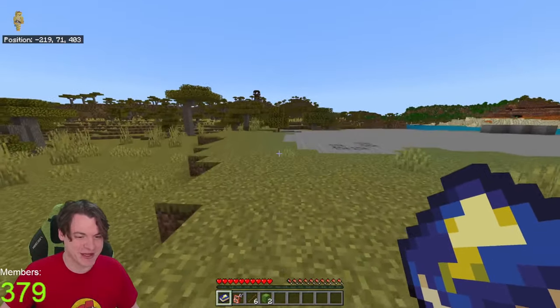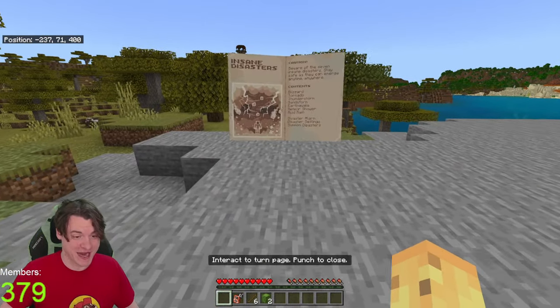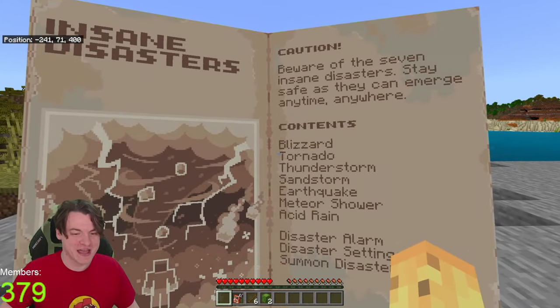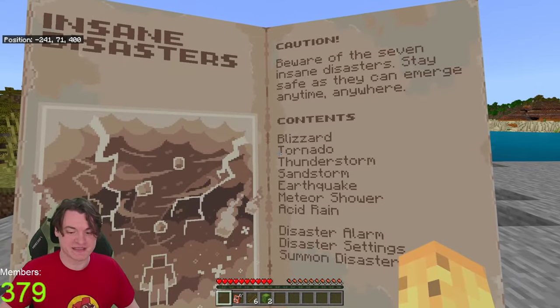I have intentions in this world but those intentions are going to have to come second to knowing what's actually going to happen. So, beware of the seven insane disasters. Oh, it does say insane - I was sure I was just misreading. Nope, it's insane.